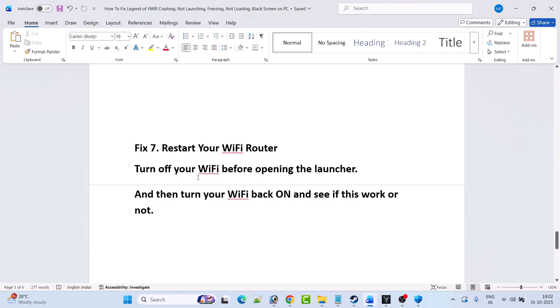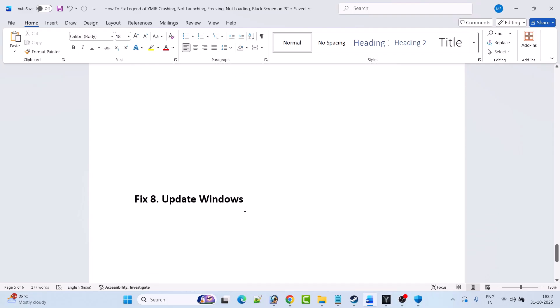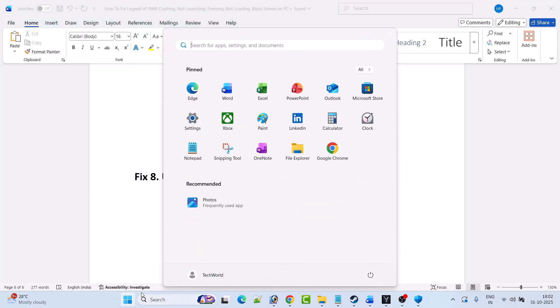Fix 7 is to restart your Wi-Fi router. Turn off your Wi-Fi or internet connection before opening the launcher. After opening the launcher, turn your Wi-Fi or internet connection back on, then launch the game and check if this works.